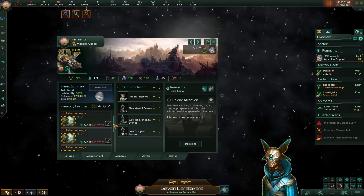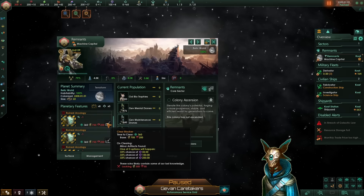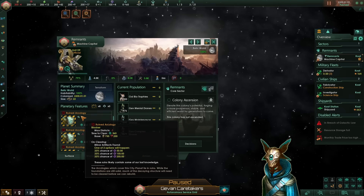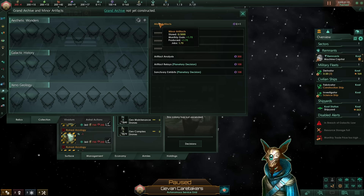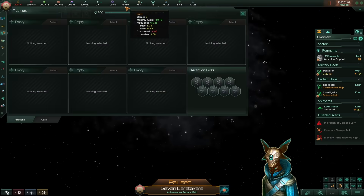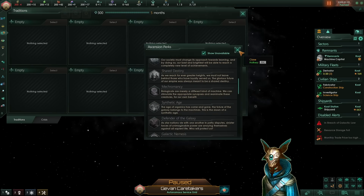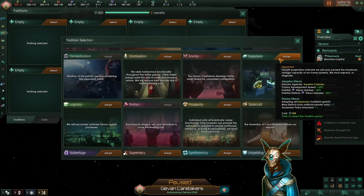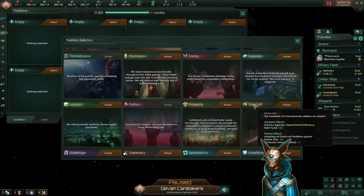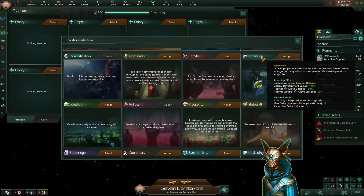One thing to keep in mind if you are playing Remnants: the ruined arcologies are very important for you to discover your precursors early on, which can be used as a minor artifact decision to discover precursor insights. Now, talking about the build — what we want to do is rush our traditions and grab the Synthetic Age ascension perk. For the first tradition, ideally you want either Expansion or Statecraft. If you have loads of planets nearby, go Expansion; if not, go Statecraft.